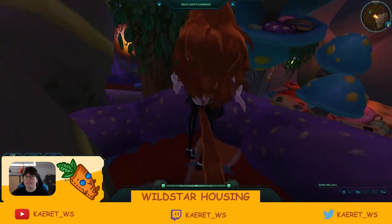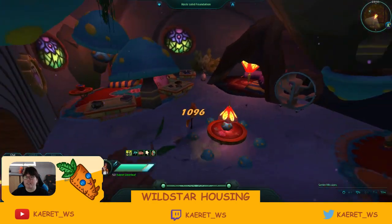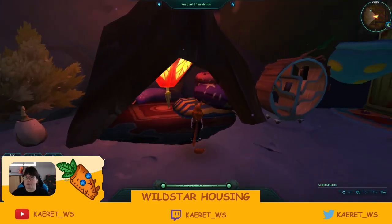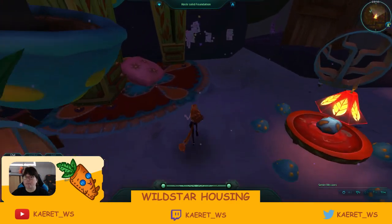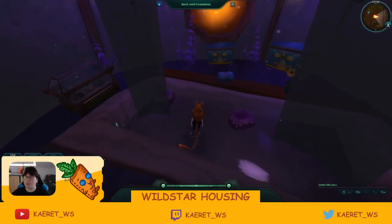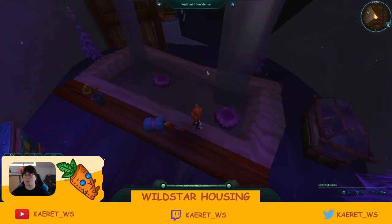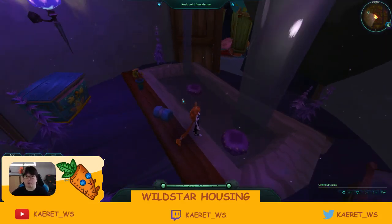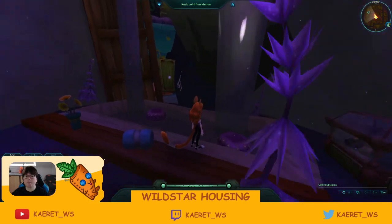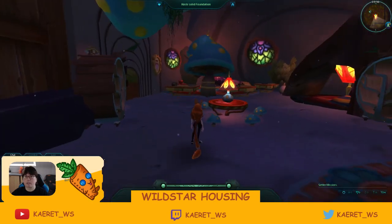There are other shrooms you can jump to for little seating areas. I think this is the base of one of the tree roots being used as a little cubby hole for snuggling. Here is the bathroom with a nice little water feature — a waterfall arrangement to get that tub thing going. It's basically a water trough and they've added waterfall parts to make it look like a tub coming down.